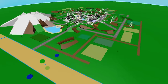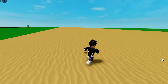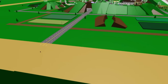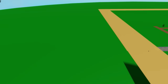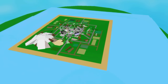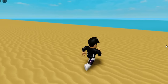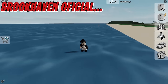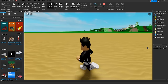I put sand all over the map — the whole map of Brookhaven now has a beach. My Brookhaven is looking very similar to the real one. The only thing missing is the sea, so I put water all over it. The whole map now has ocean, and unlike the real Brookhaven, you can actually swim in my sea.